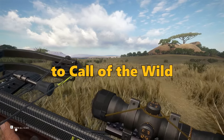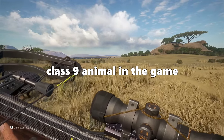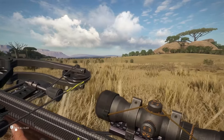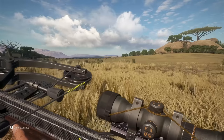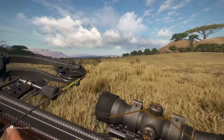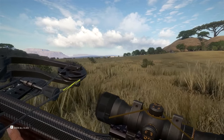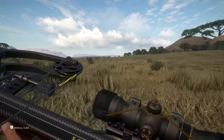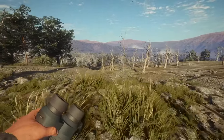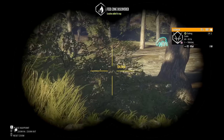Hello everyone and welcome back to Call of the Wild. In today's episode we're going to be taking down every single Class 9 animal in the game. However, we can only take them down with a crossbow. This is going to be a little bit tricky because there are two species of bison, two species of buffalo, banteng, and African lion. The African lion is going to be very, very difficult. Not only do we need to kill it with a crossbow, but it needs to be a vital hit and we cannot damage a trophy organ at all — so perfect score. Let's get hunting.